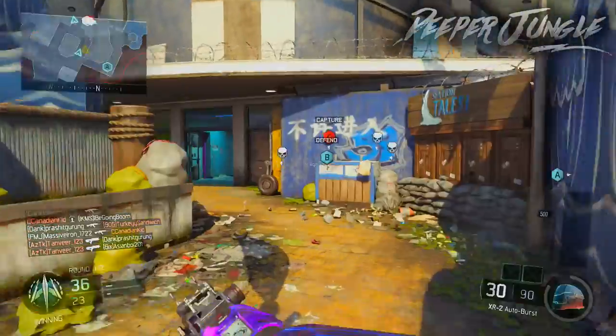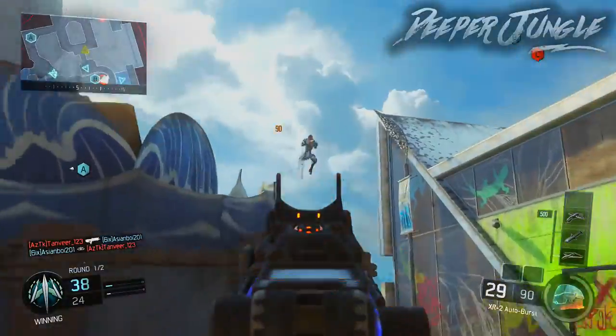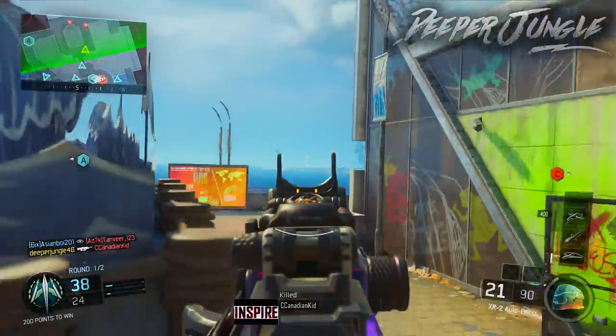Recoil is very low to low, wall penetration is medium, fire mode is 3-round auto burst, and that's all the stats for the XR2 assault rifle.